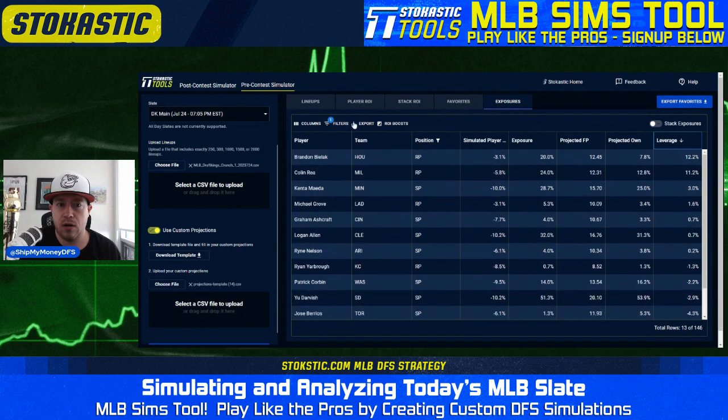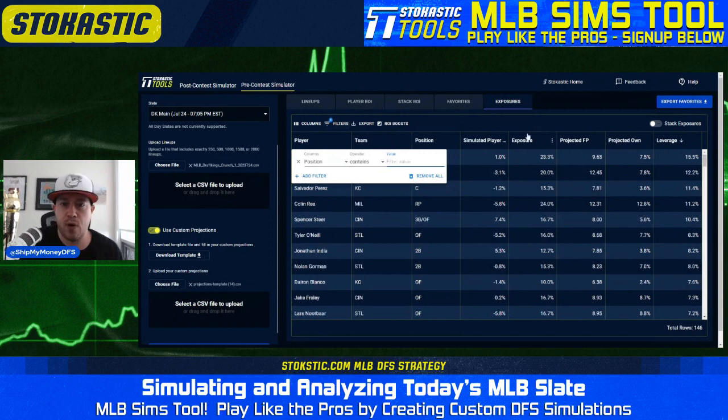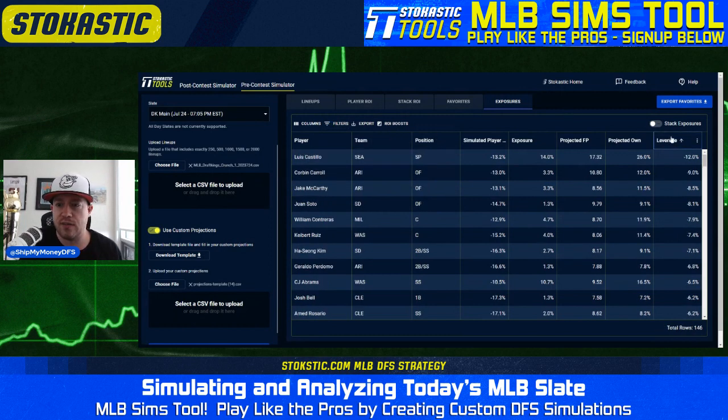We are not in line with the field on hitting, which is perfectly fine on a slate like this. You can see that if you look at the top leverage plays, for the most part it's hitters: Bobby Witt, Salvador Perez, Steer, O'Neal, India, Gorman, Blanco, Fraley — only a couple of pitchers mixed in there. This looks like a slate where we are going to be pretty much around the field on pitching, not taking too many crazy stands, getting a lot of just the best pitchers available, and then spreading things out with your bats — getting over the field on some lower-owned teams that are in decent spots but maybe not the best spots on the slate.